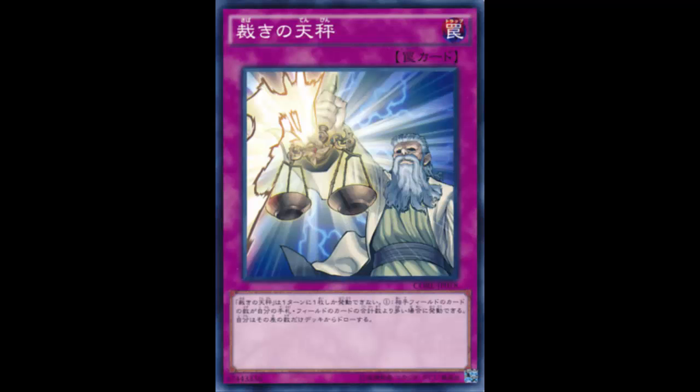Judgment Scales is a normal trap card that reads: if your opponent controls more cards than the total number of cards in your hand and your side of the field, draw cards equal to the current card deficit. You can only activate one Judgment Scales per turn. That's a big word - maybe they should change it to 'draw cards equal to the difference' so new players don't have to look it up.